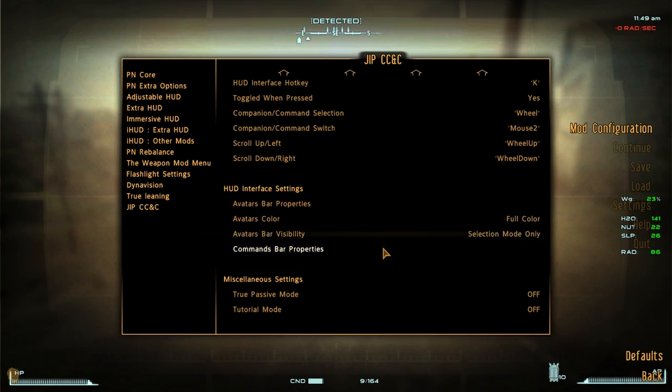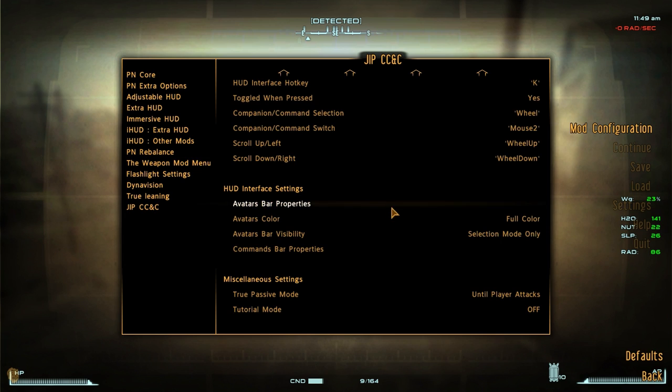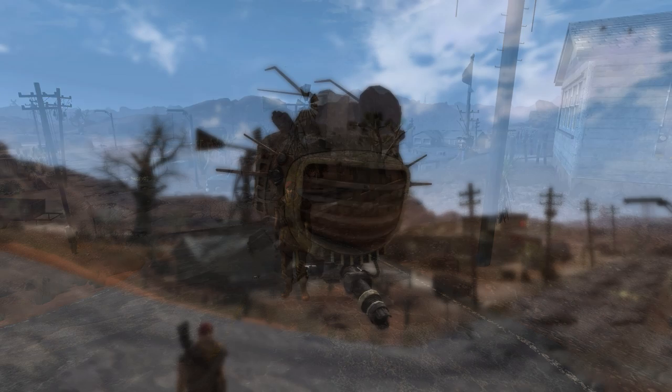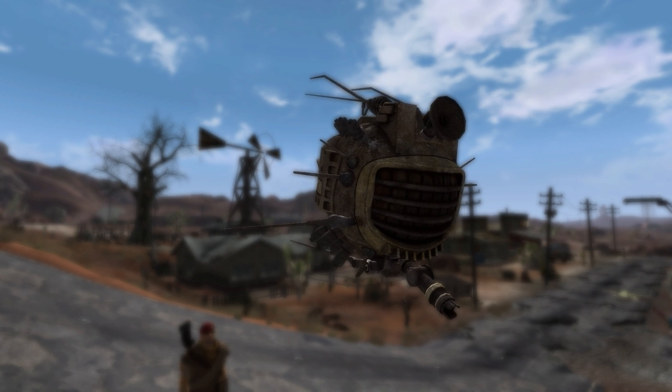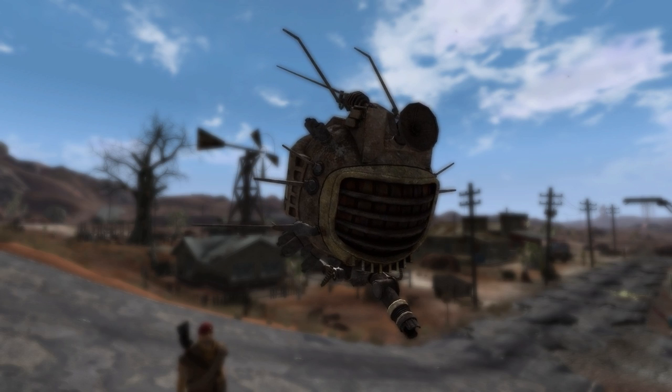The mod actually does give you an option to give the followers true passive mode — so they don't attack your enemies, or they only attack after you attack. All round, this mod is very useful if you are using followers. It's very well done, it's polished, and once you get used to the interface, you can command your followers to do things without really much effort. It's very convenient indeed. I am actually really impressed with this mod and I really wish somebody would make something like this for Skyrim. Major thumbs up — this mod is staying in my load order.